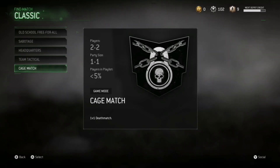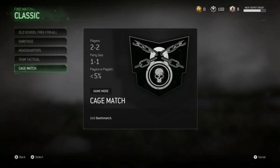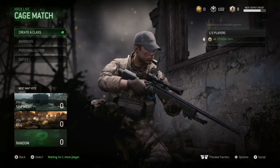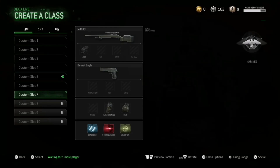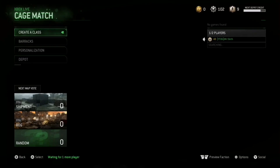Who else remembers doing headshots against your friend in a cage match on COD 4 about eight years ago on the Xbox 360? Well we do, and now you can actually do it real easy on the COD 4 remastered version.